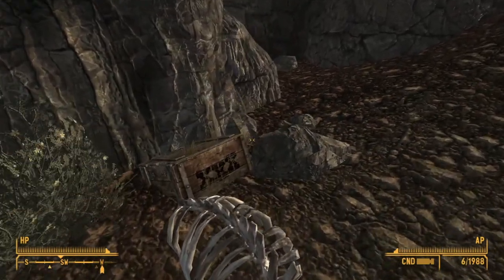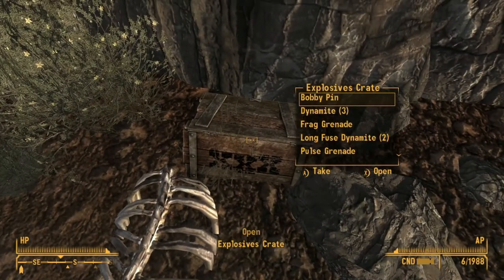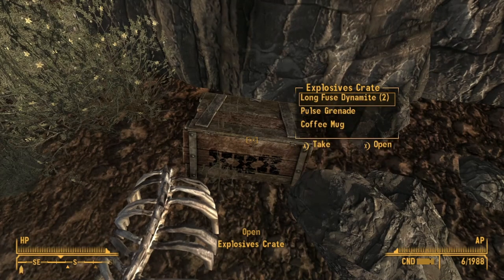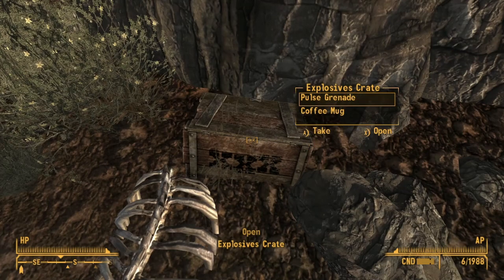The hollowed-out rock doesn't really have anything good in it, but over here we can find a crate of explosives, and this varies depending on your playthrough. As you can see, we got some dynamite, a frag grenade, a couple more dynamite, and a pulse grenade, which is pretty good — those are pretty expensive.